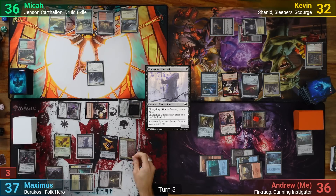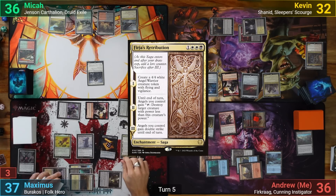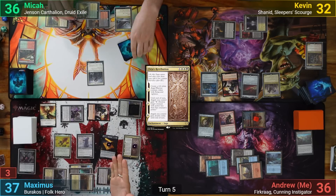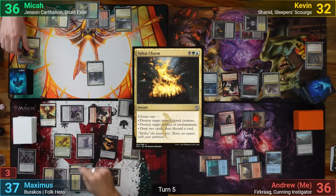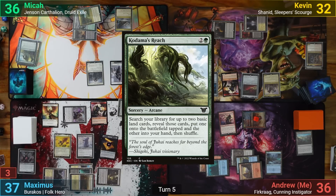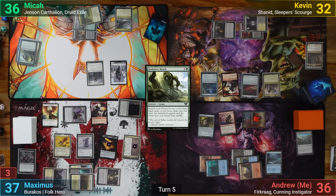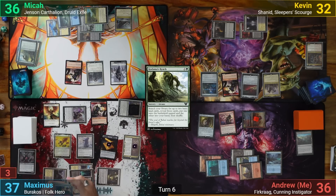Maximus cashes in some treasures to play Furcrag's Retribution, making a 4/4 Angel token and passing. He makes a Goblin token during his end step, while Mika casts Selvala's Charge to draw 2 and discard 1. Mika draws and plays Kodama's Reach to catch up on lands, putting a Plains into play and getting an Island to play for turn. He moves to his end step and makes a Goblin token.